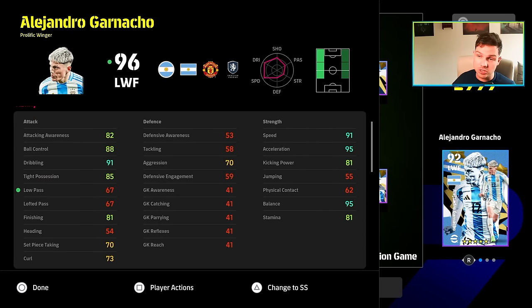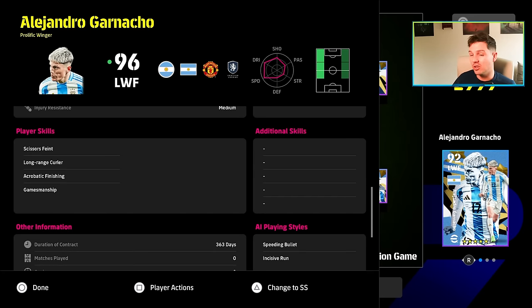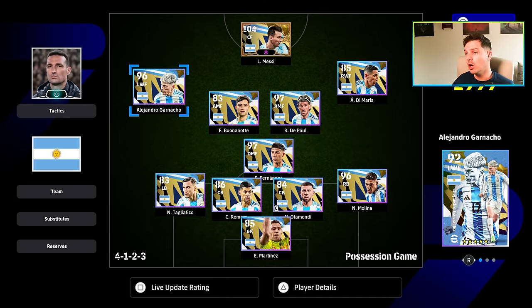And then of course we have Garnaccio as well, which is your traditional prolific winger — 95 balance and acceleration, 91 dribbling, 85 tight possession, 81 dribbling, 91 speed, 88 ball control. Very, very solid. He doesn't have that many player skills, which is a bit of a bust, but he's very pacey.